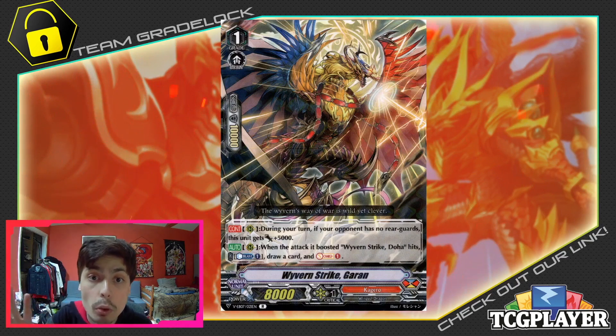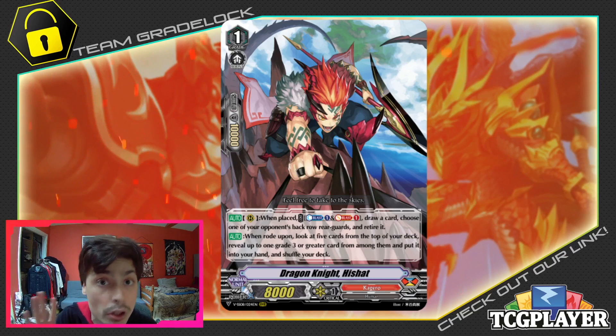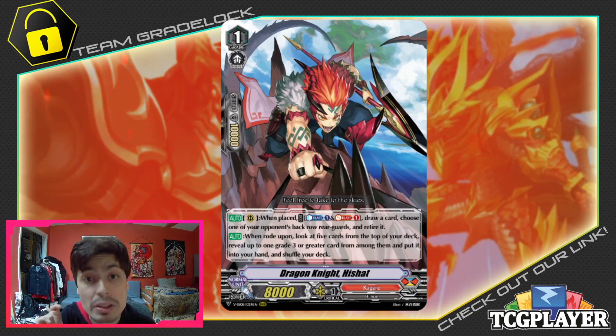We're going to be running 4 of another new card from the Clan Selection set, and that is Dragon Knight He Shot. He Shot is actually an amazing addition to this deck. His ability: when placed on Rear Guard Circle, Counter Blast 1, Soul Blast 1, draw a card, and then choose one of your opponent's back row Rear Guards and retire it. That in itself is very strong — it helps get rid of annoying Rear Guards in the back row, as well as drawing a card, so it's basically a free 1-for-1 exchange. His other ability is super good: when he is rode upon, you look at the top 5 cards of your deck, reveal up to 1 Grade 3, add it to your hand, and shuffle your deck. So he is a Grade 3 searcher, which is very good because normally you want to ride into Dauntless Drive Dragon first and then ride into Soen. He's a card to help you get the key combo pieces you need and a very good setup card, so of course he's going to be your main Grade 1 ride as a 4-of.